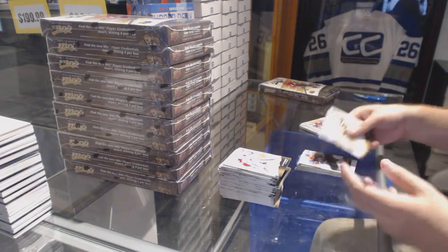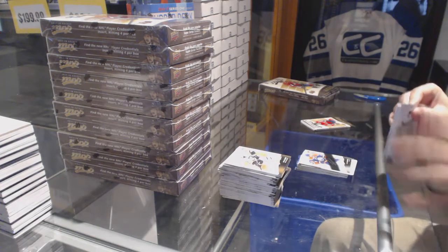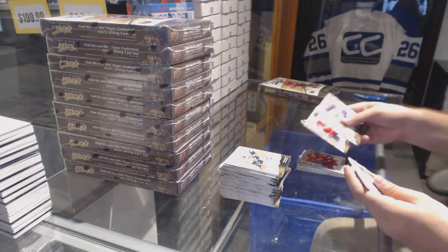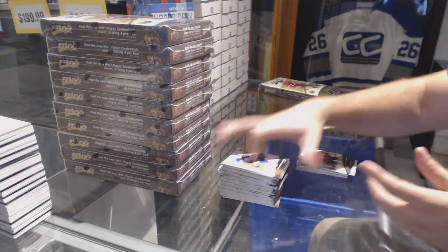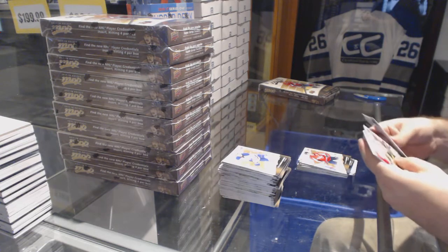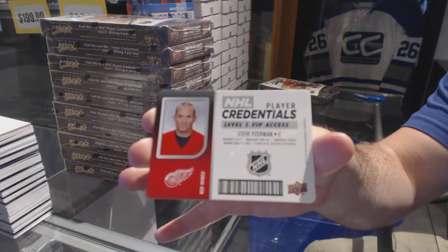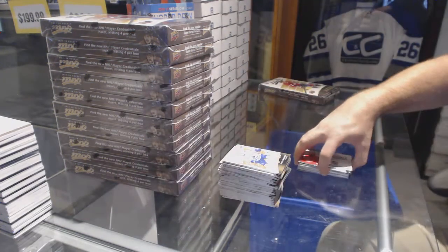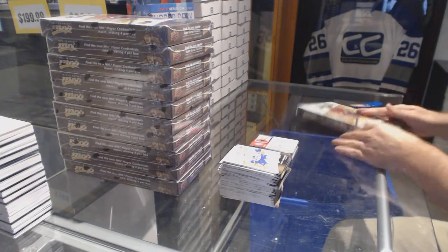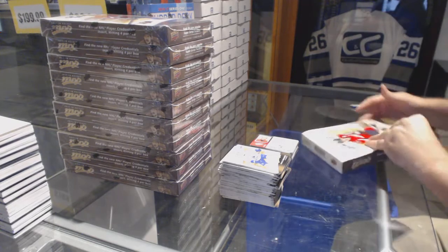Leandre Sidle silver script. Rookie of Evgeny Sveshnikov and a puzzle back of Backstrom. We've got a Credentials of Steve Eiserman. Solid first box — time to crush round two.